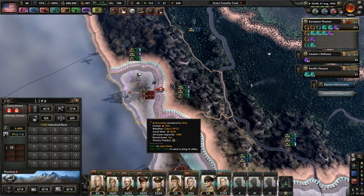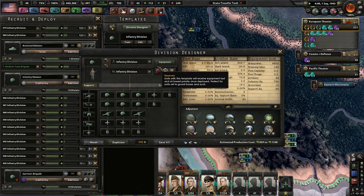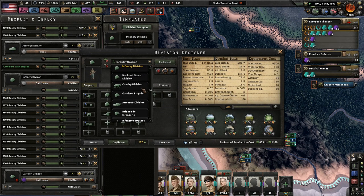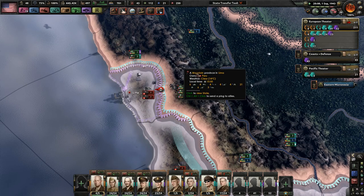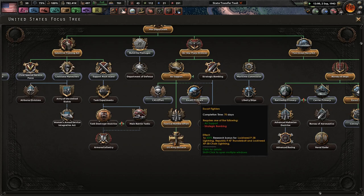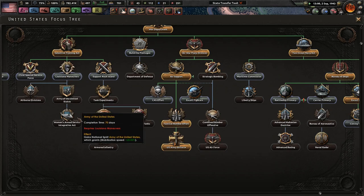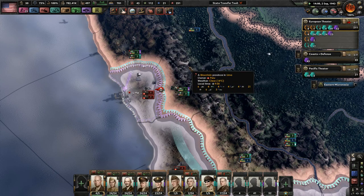I need mountaineers for this. Do I have any mountaineer divisions? I guess I haven't made any mountaineers — go figure. U.S. Army Air Force, very nice. Bonus Air Doctrine. Louisiana Maneuvers. Let's support Rock Island. I haven't done anything for my army units yet.